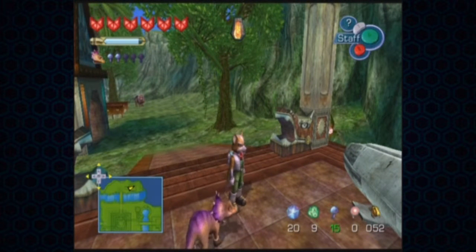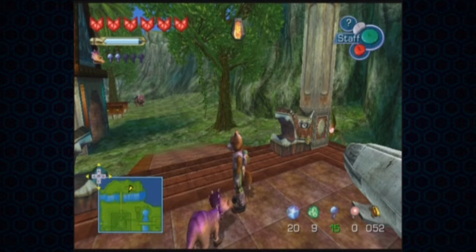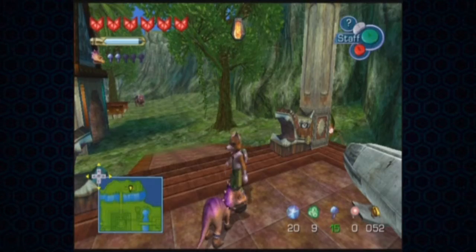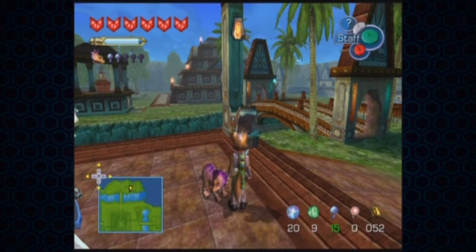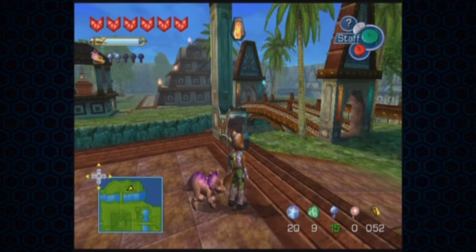Welcome back to my playthrough of Star Fox Adventures. I'm Stephen Phil. In the last episode, we got ourselves a spellstone by killing or destroying the King Red Eye — the leader of the Red Eyes, or just a big Red Eye who was stuck in the pyramid.